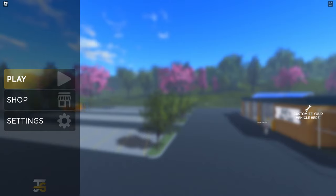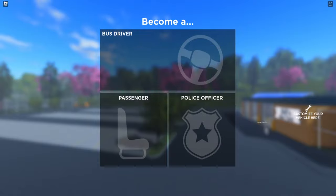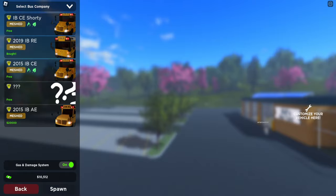Apparently there's a light monitor, they changed the electric vehicle colors to blue, and then cherry blossom trees. I believe the electric buses had a green color to them, now they're blue. I don't think there's any new buses.